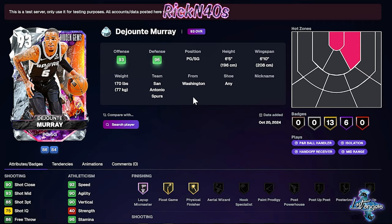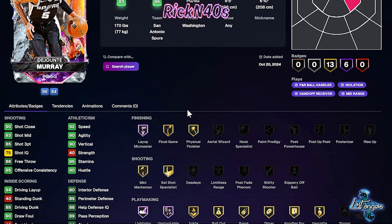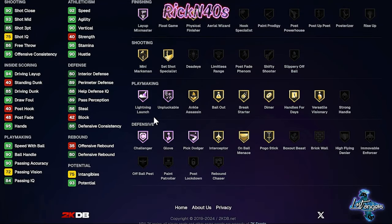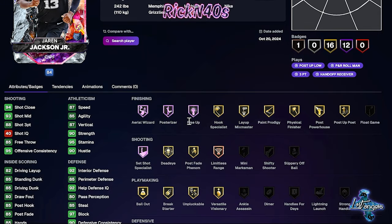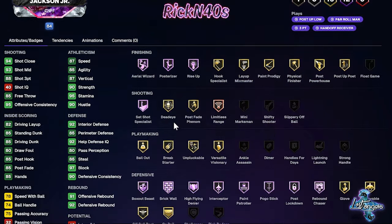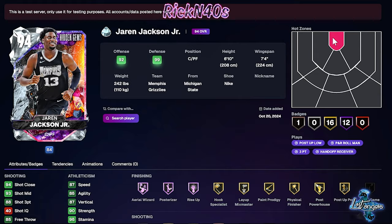If we come over here and look at Deontay Murray, he has no hot zones pretty much. 93 overall. Diamond card. 85 three-point shot — I'm not too mad at that. We're just looking at three-point shots today when it comes to these lower cards. Jaron Jackson Jr. is just shooter-shooter. 88 three-point shot. No hot zones. He's hot in the middle of the court, just right there by the basket — the only place that he's really shooting from.